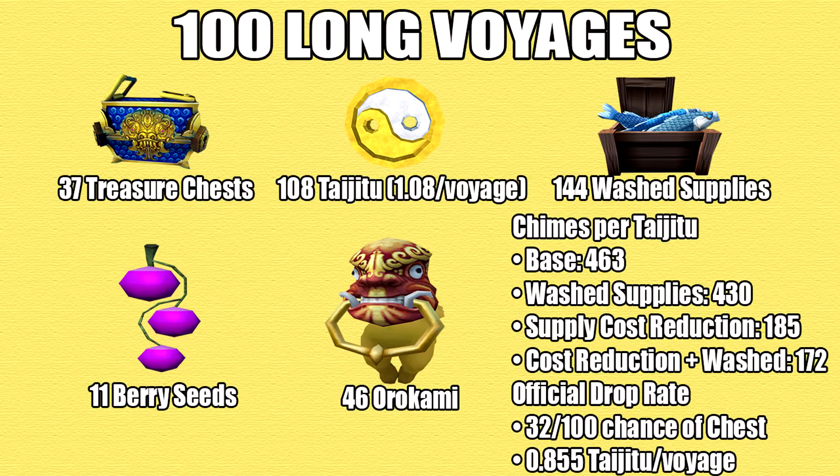For other items, I found 37 treasure chests containing 108 taijitu and 11 berry seeds. I also found 46 orokamis and 144 wash supplies. 44% of the long voyages got me at least a supply crate, which seems higher than the short and medium voyages. The chime calculations come to 463 chimes per taijitu, 430 factoring in wash supplies, 185 with max upgrade, and 172 with max upgrade and wash supplies. The official drop rate is 32 out of 100 for a treasure chest, averaging 0.855 taijitu per voyage. I actually got luckier here, which may have compensated for my bad luck with the medium voyages.